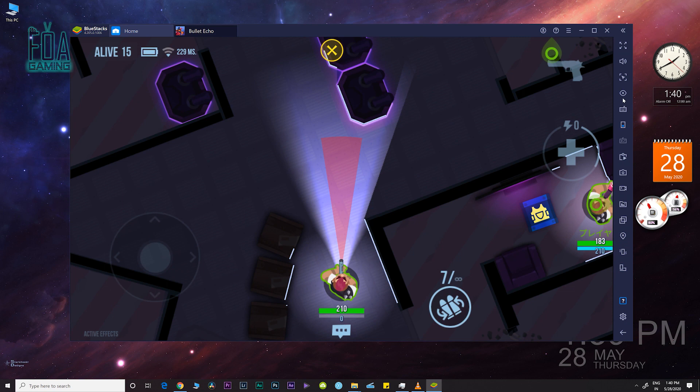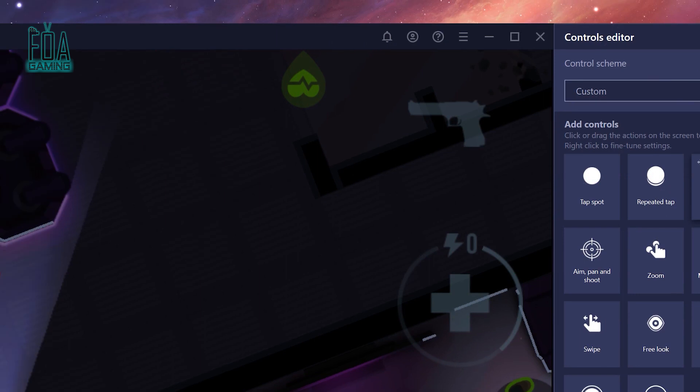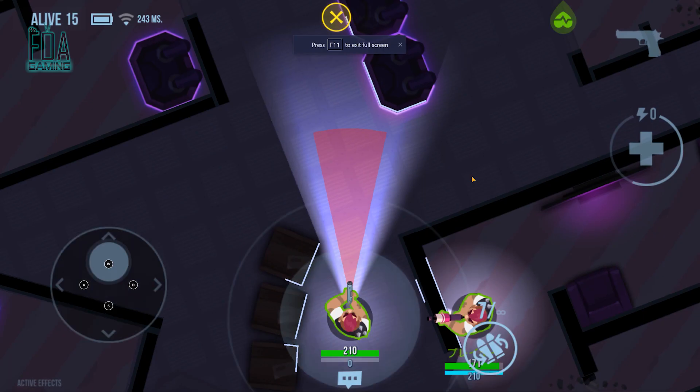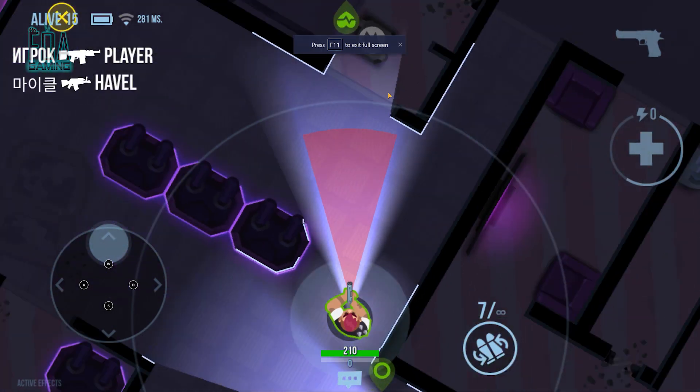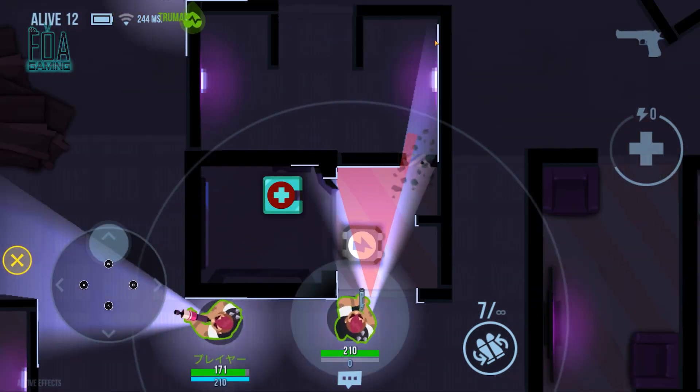Here's the solution to that. Click on the controller icon which you can see here. Just drag and drop the D-pad over your on-screen movement controller and you're done. Now you can move using your keyboard, and this is how you can play any sort of battle royale game on your BlueStacks.